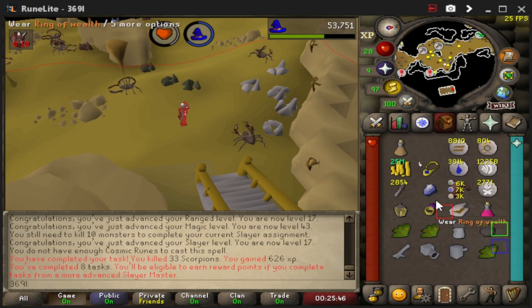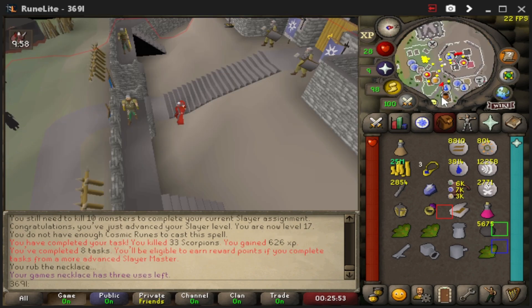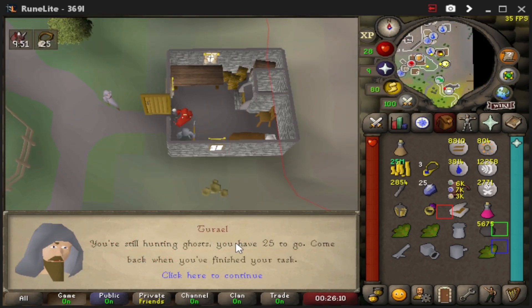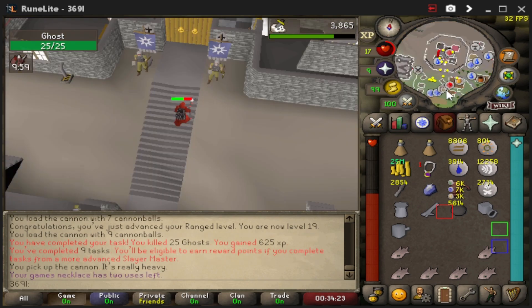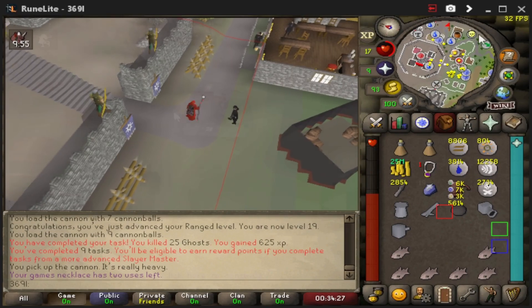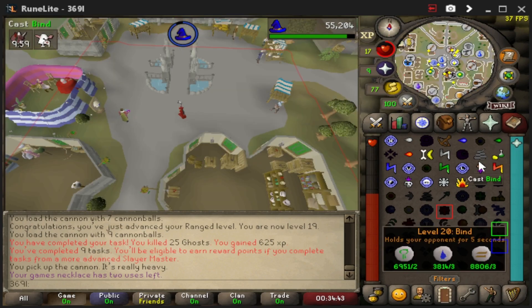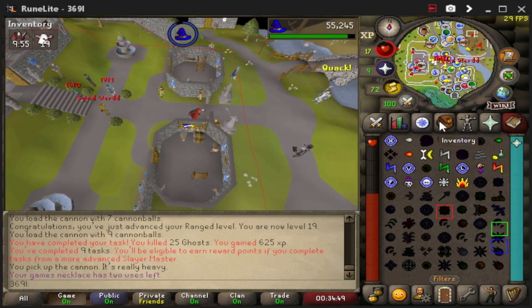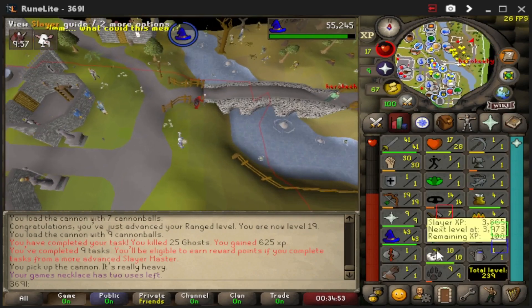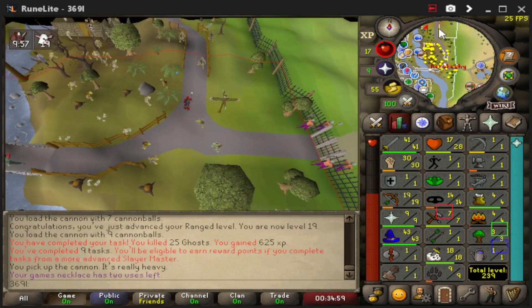Maybe one or two more tasks to go. We got a ghost task — and that's done. Next up is cows. Cows is actually a decent task — quick, easy safe spots, and easy to set up the cannon and let it do the work. Let's set that up and knock it out.